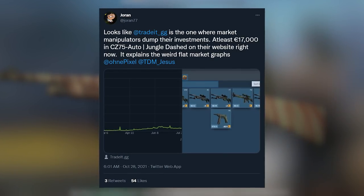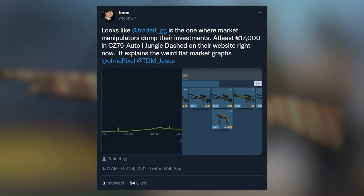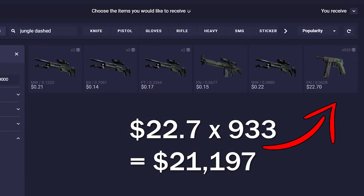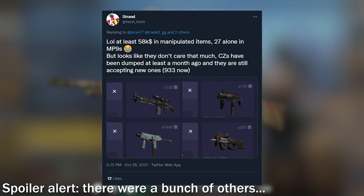I was recently tipped off by a guy on Twitter called Joran that Trader.gg was the site that got hit. It looks like they got scammed for $20,000 on the CZ Jungle Dashton alone, and another $2,000 on the Nova Predators, and who knows what other scams may have been involved.